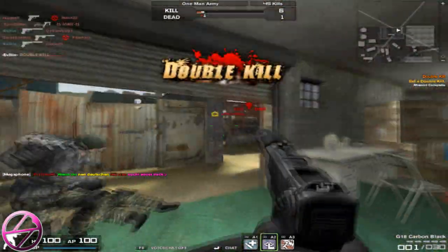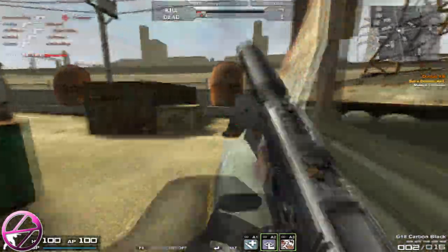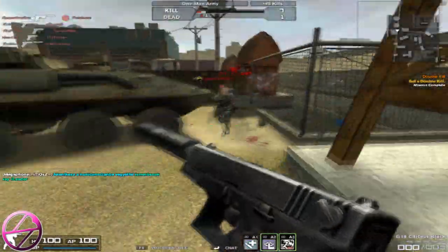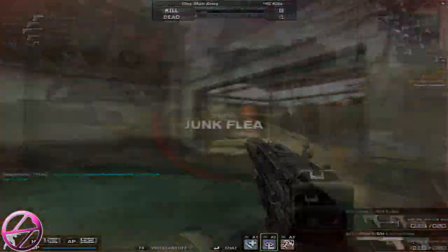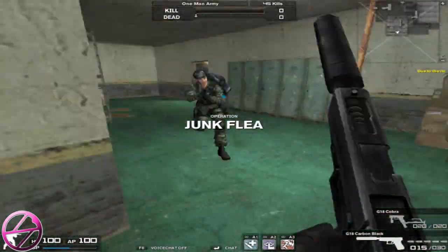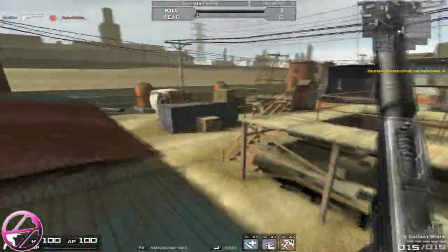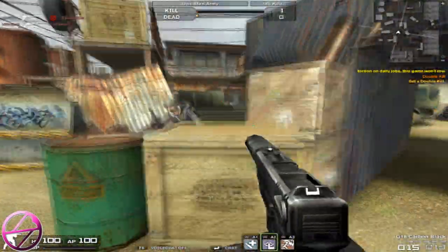So at 35 damage this weapon is slightly above average for the fastest shooting weapons. And 35 damage makes it a 4 hit kill. It's a possible 3 hit kill for light targets, but they're mostly in the back. 35 isn't that high for pistols really — there are pistols with way higher damage. But still 35 is quite a lot more damage for a fast shooting pistol, so the damage is really good.